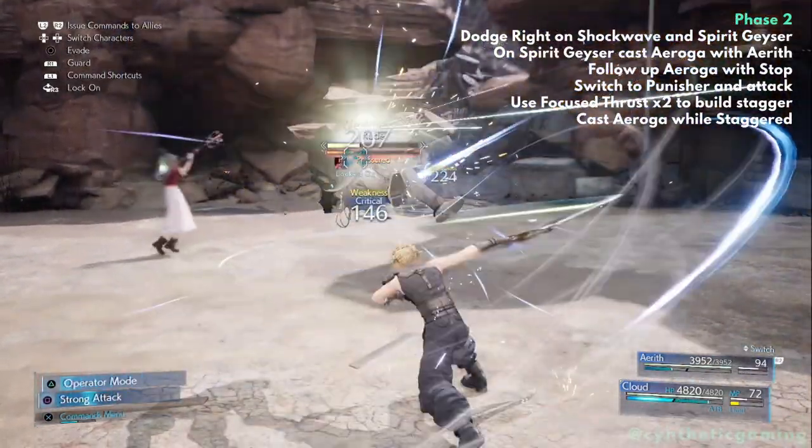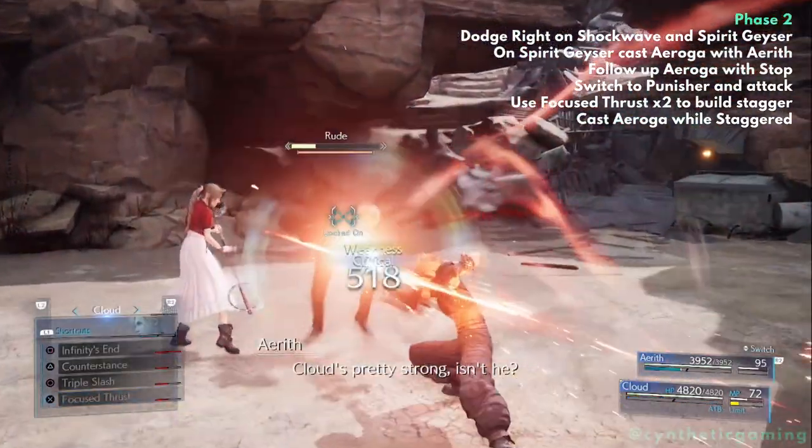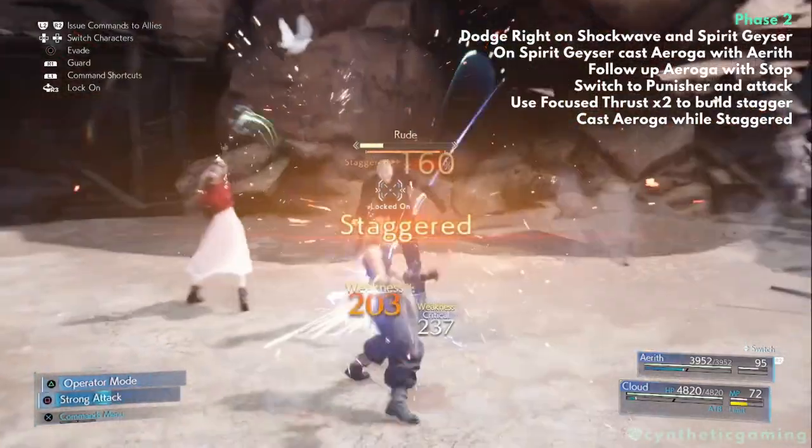After casting Stop, close the distance between you and Rude, switch to Punisher mode, and use basic attacks to fill your ATB. Once filled, cast two Focus Thrust to stagger Rude, and once staggered, cast your final Aeroga with Aerith — and it's GG.